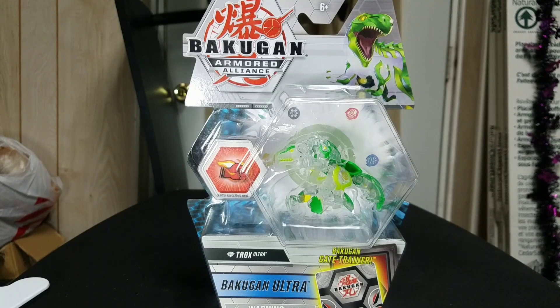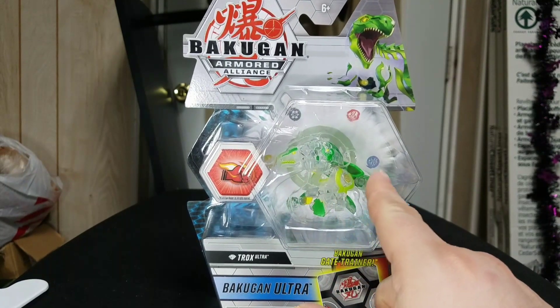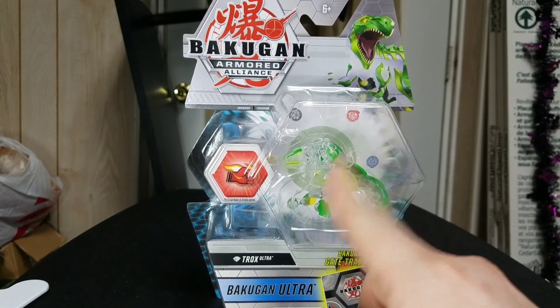Hey, what's going everybody, it's Ruby Dragonote here. We got a Diamond Trox Ultra! I am so excited to have this guy in hand because Trox - the original Ventus Trox Ultra - was just so hard for me to find, let alone a diamond. I got them both, and now I've got both for Armored Alliance too, which is gonna be really awesome. This is a really cool figure. I really like the whole diamond aspect - that's why I love collecting the diamonds. He just looks really cool with all this nice green, lime green, and gold accents.